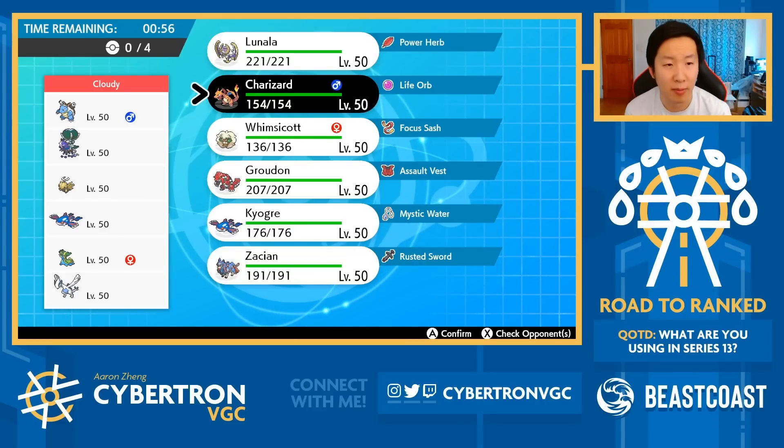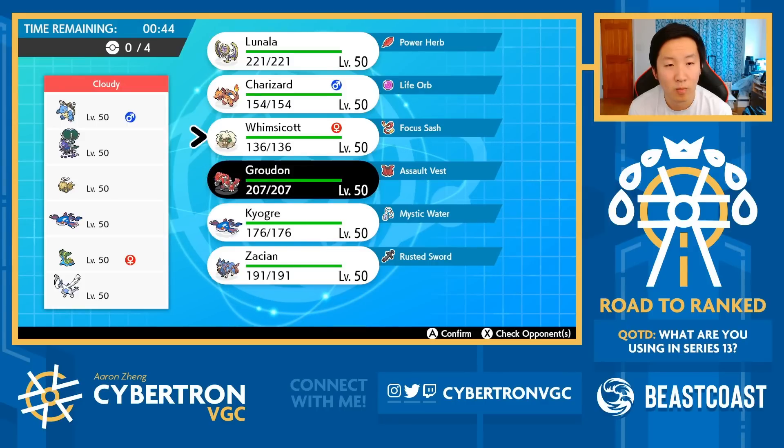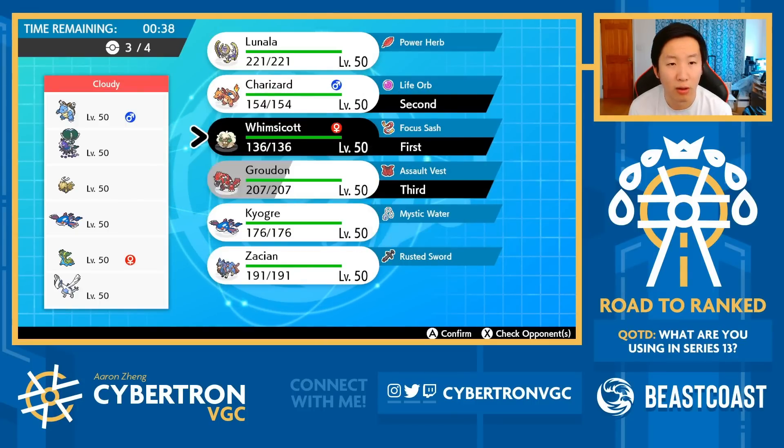If I'm my opponent, what am I bringing? Maybe Calyrex, Kyogre, Lugia, and Gastrodon or Blastoise over Gastrodon. I don't think I want my own Kyogre here. I think I'm going with Whimsicott Charizard lead with Groudon and Lunala in the back.